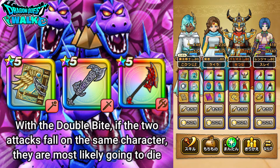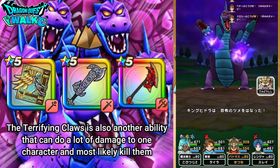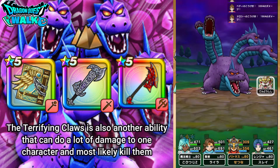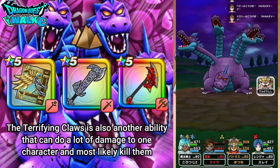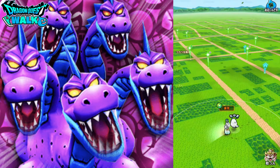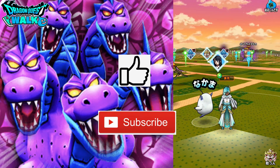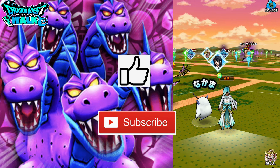The Terrifying Claws, which he did not use in this particular battle, if he had done that on any of my characters it would have been almost an instant kill. But this team worked out quite well. Definitely use a Jibaria team for this battle. There will be more battles to come with other attributes — probably next I will do a Dorma-based team, so please stay tuned for that. With that said, I'm going to end this video here. Thank you for watching. If you enjoyed the video, please leave a like. If you'd like to see more, please subscribe, and I'll see you in the next video. Bye.